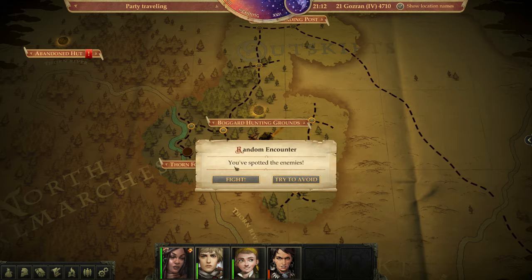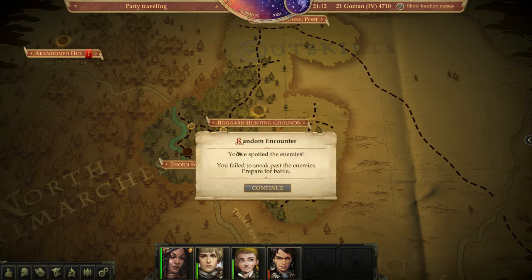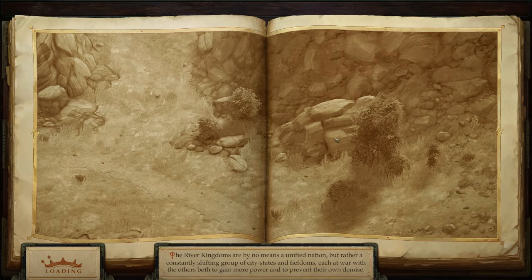Random encounter — raiders. We try to avoid them but fail to sneak past. Prepare for battle.